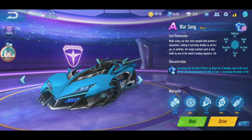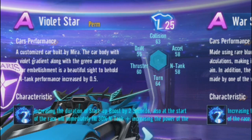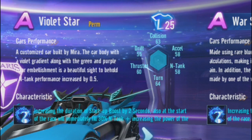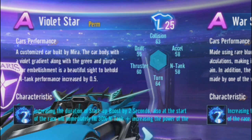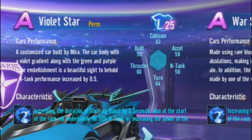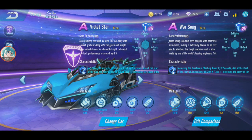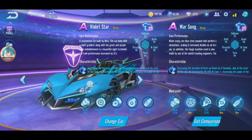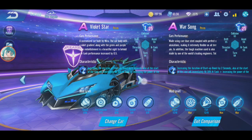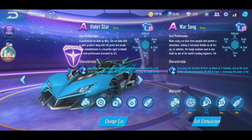That's my guess — maybe that's why Violet Star and War Song are separated. If you look here, everything is the same except Violet Star is a customized car built by Mira, with a violet gradient along with green and purple color embellishments. The engine performance is increased by 0.5, everything else and the stats are the same. The characteristics are also the same — increased duration start boost, 30% at the start — everything is exactly the same, but the engine performance is higher.